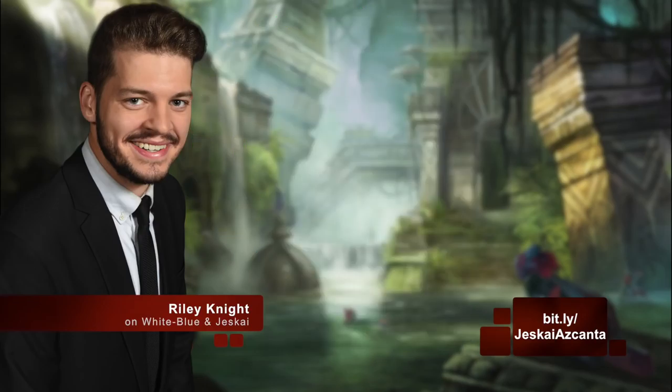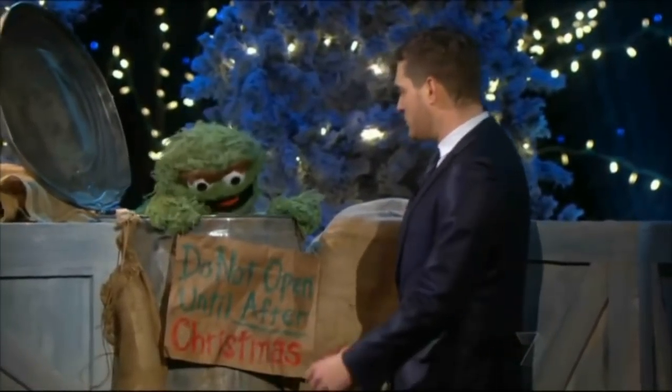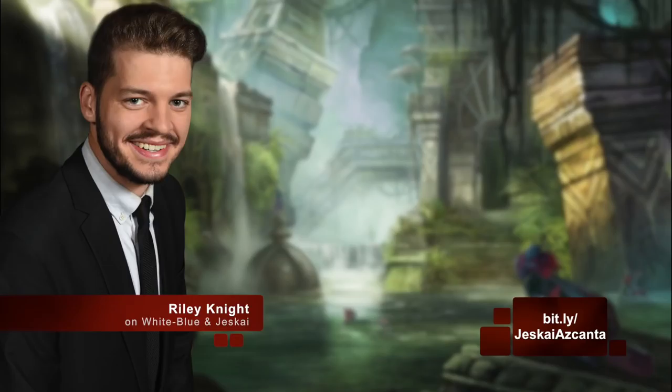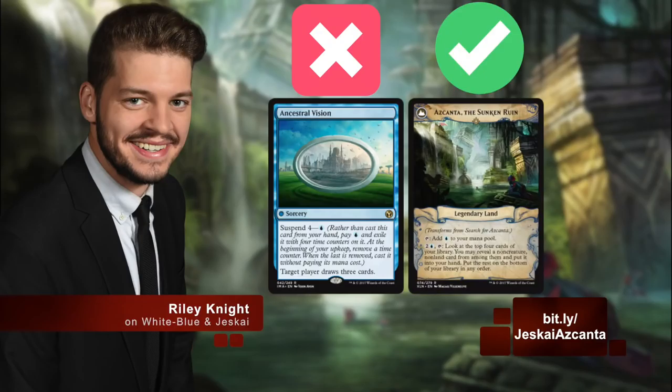Every element of Search for Azcanta is relevant and beneficial in these decks. Not only do you get to filter your draws and fill your bin with targets for Snapcaster Mage to later root through like Oscar the Grouch, when it flips you also take advantage of the extra mana. Any deck with Sphinx's Revelation and various six-drops will take a bonus land any day of the week. But that's not even mentioning the Impulse ability. For so long, blue decks in Modern have suffered hugely due to a lack of effective card draw. Even Ancestral Vision didn't get us there, as Azcanta, the Sunken Ruin offers an instant-speed, nigh-uncounterable source of card advantage, and in any control deck that's absolutely huge.